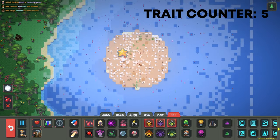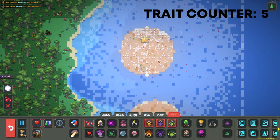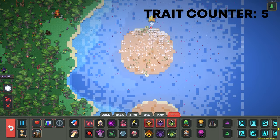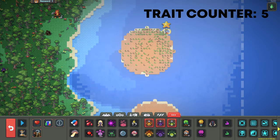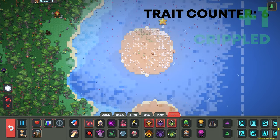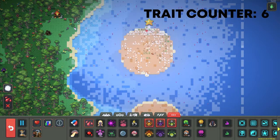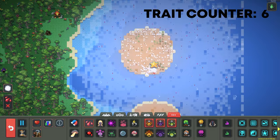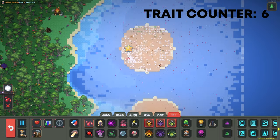There's a random chance he gets either of those traits every time he takes damage, so we'll just let it go and let him keep getting hit. There's no specific order he's going to get them in — it's random chance for both. You could get One-Eyed first, you could get Crippled first. Just be a little patient.